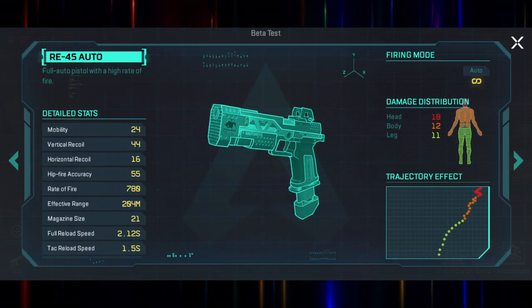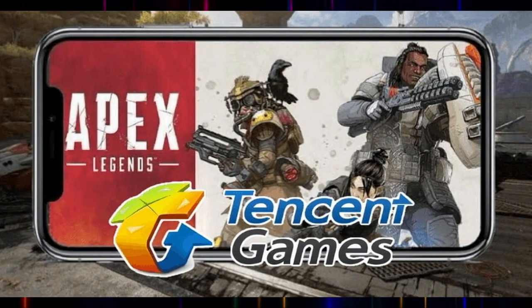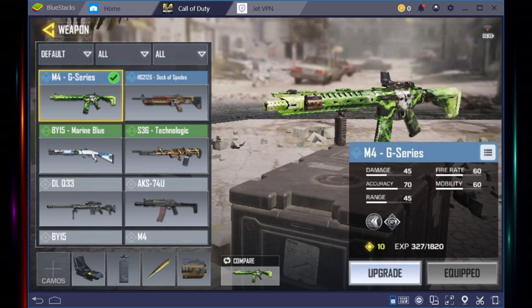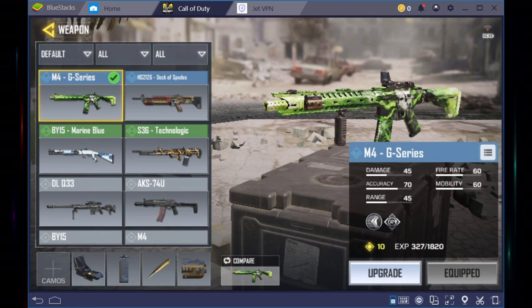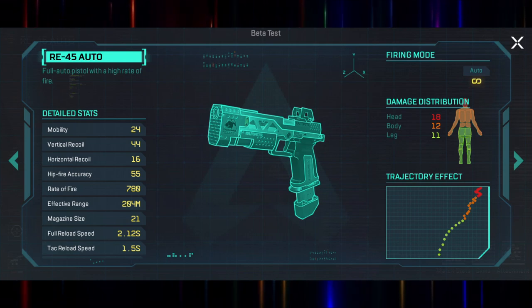Next up would be this weapon info screen, which has been teased for the mobile version. I want to be clear — I really don't believe this is coming to the main game for a couple of reasons. One, Tencent, the studio behind the mobile version working with Respawn, also did PUBG and Call of Duty Mobile, and this is a feature they heavily used in both of those games, so it isn't unique to Apex Legends. Along with that, the stats are completely inaccurate, seeming this is more of a load screen — or mobile has completely different settings — as the effective range of an RE-45 is not 204 meters; that would basically be a sniper rifle.